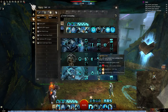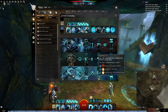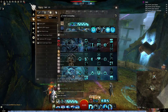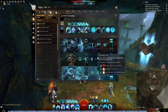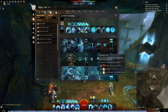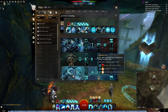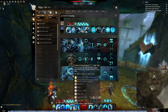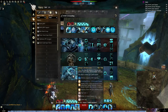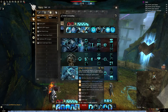Legendary Lore makes your tome skills apply additional effects: Tome of Justice skills apply extra burning, Tome of Resolve skills apply regeneration, and Tome of Courage skills apply protection on top of their other benefits. For skills that already apply protection, it increases the duration instead.